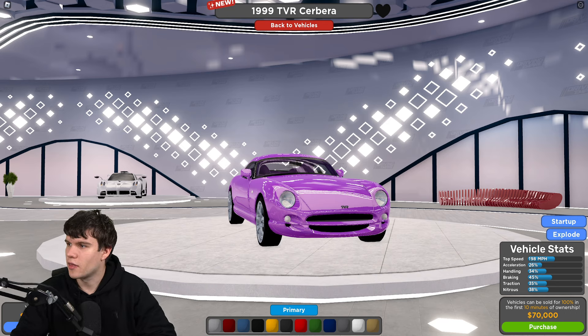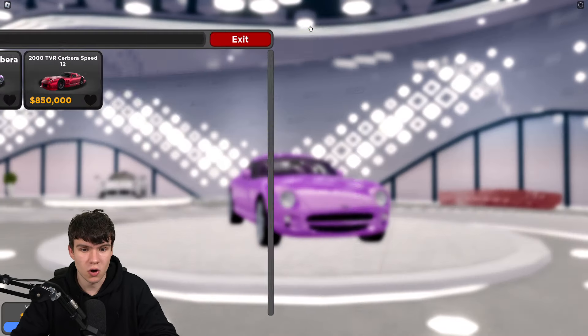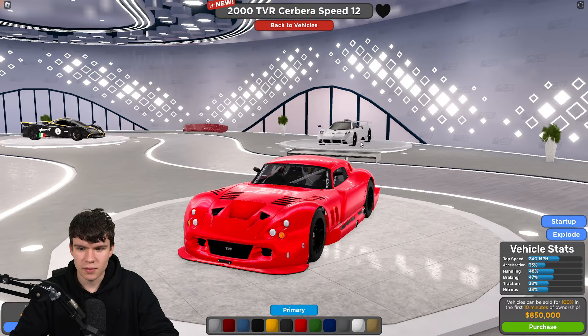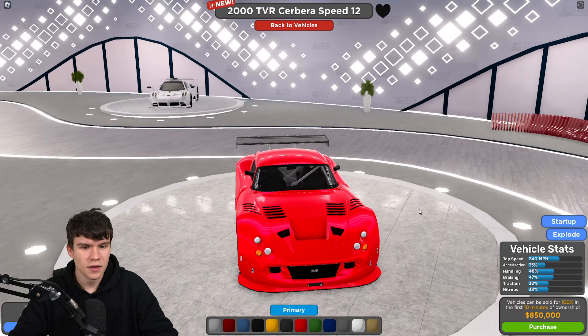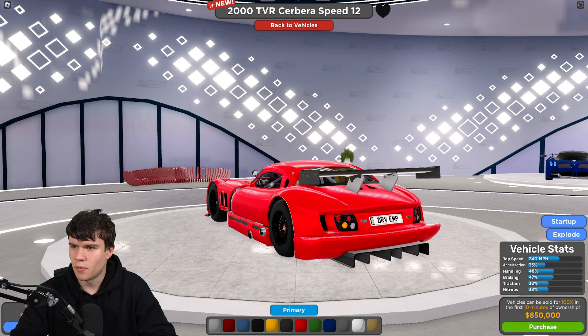I wonder if you can still buy these cars right now. Actually, yeah, it does look like they do still make cars, which is interesting. But for some reason they've just added all the OG cars, pretty much. Then we have this 2000 TVR Speed 212, which honestly guys, this one is pretty good — 240 top speed, 33% handling. This is a pretty decent car, to be fair. It's probably the best one that's been added into the game.